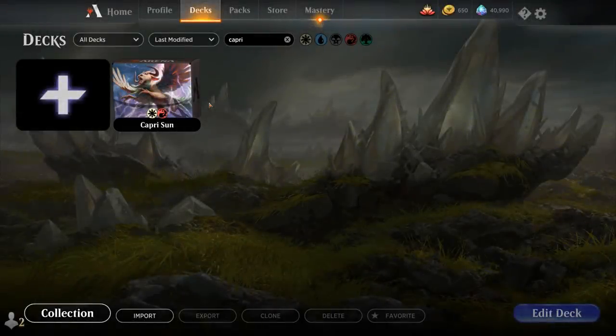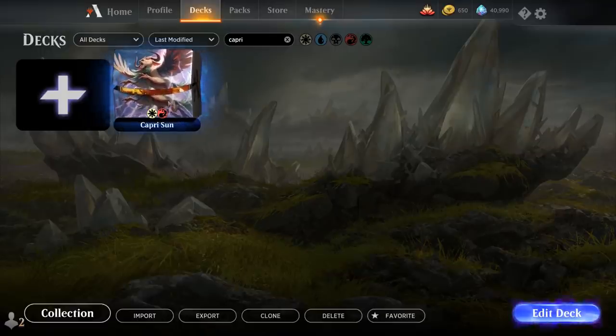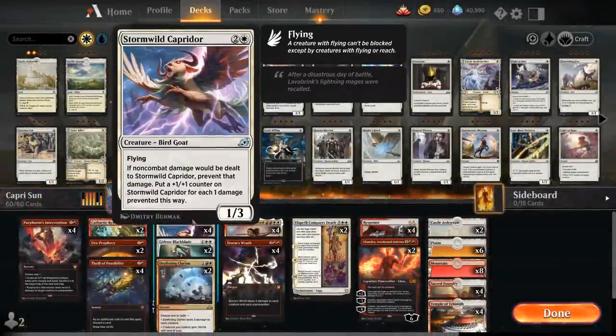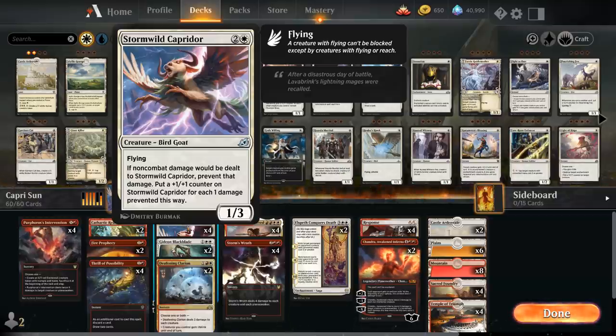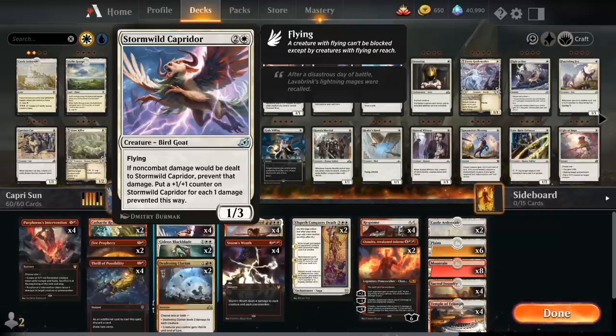Hello and welcome to another Magic Arena gameplay video. Today we're taking a look at another standard deck, this one a bit jankier, built around Stormwild Caprador — the 3-mana 1/3 Bird Goat from Ikoria with Flying. If non-combat damage would be dealt to the Caprador, prevent that damage and put a +1/+1 counter on it for each 1 damage prevented.